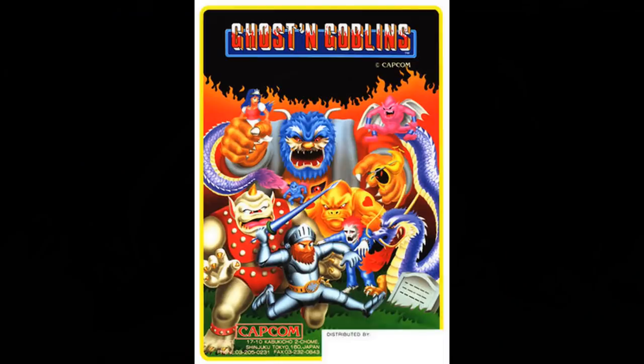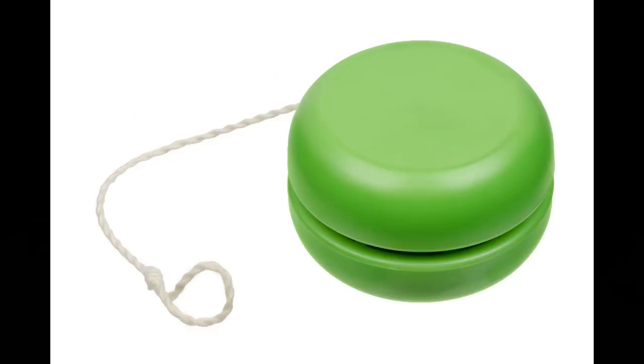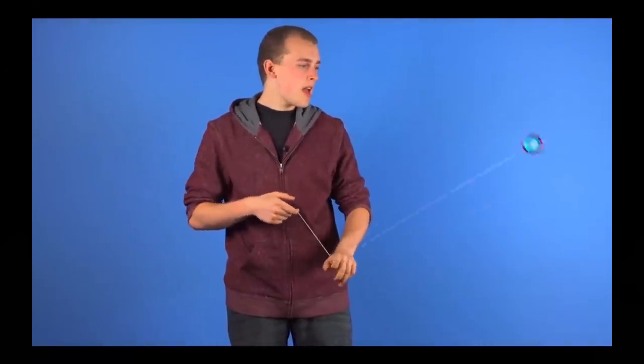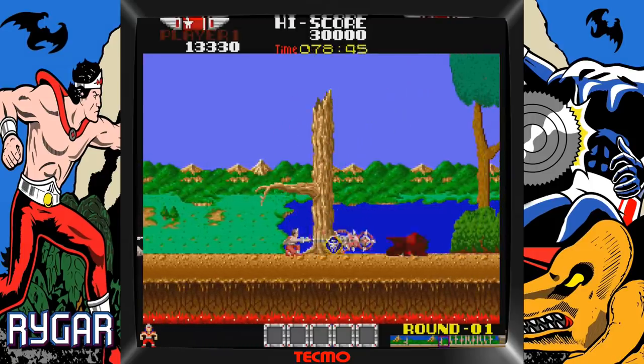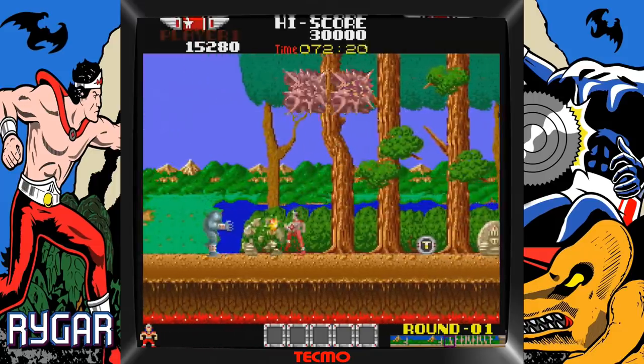Rather than use a typical sword or knife as found in other action arcade games, he wanted something entirely different that would help it stand out. He drew inspiration from a childhood toy — the yo-yo, and more specifically the windmill trick. This became your primary weapon, which was a long chain and a shield attached to it, otherwise known as the disc armor. You can fire it horizontally directly at the enemy, or spin it 360 degrees around yourself.